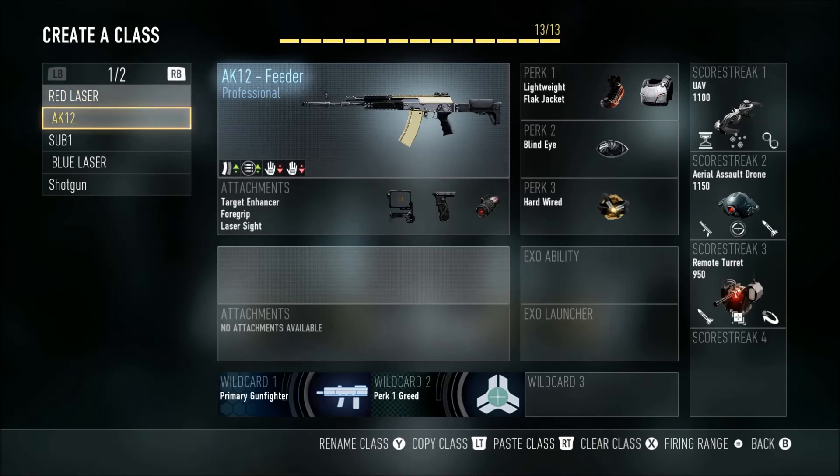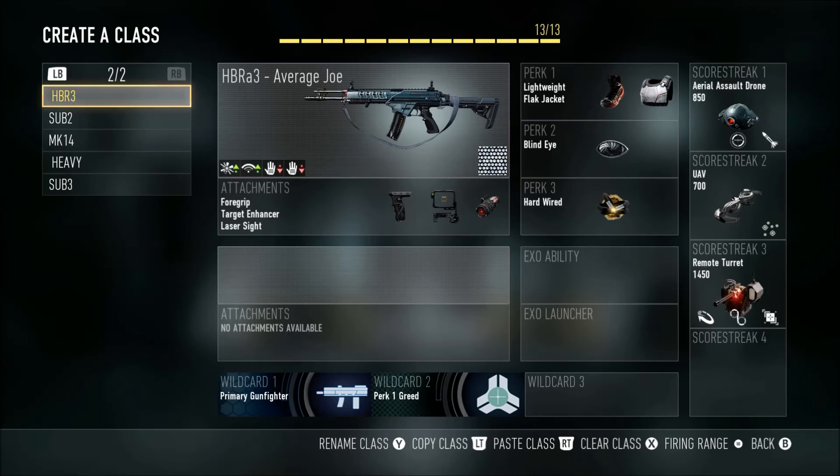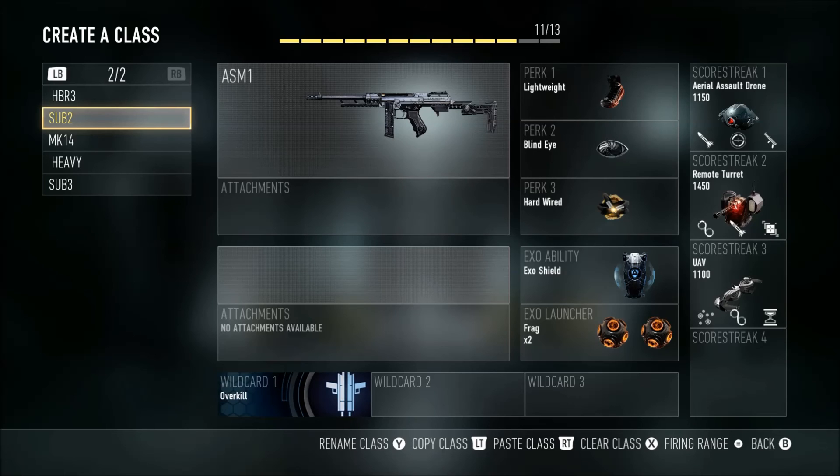The next weapon I like is the AK-12. I think it's a weapon a lot of people like. The setup is pretty much the same as the HBR-A3. I'm not really into submachine guns because I like to shoot from far off.